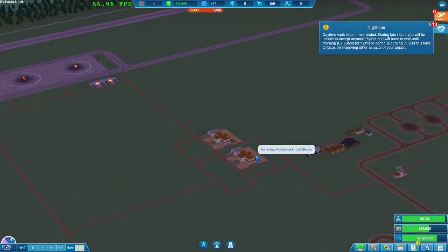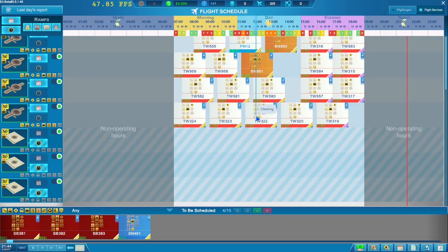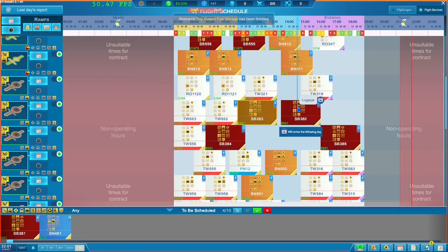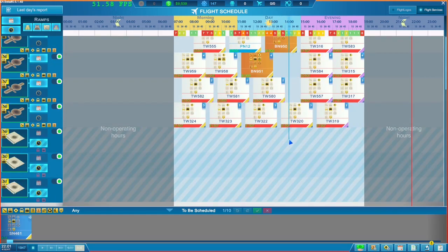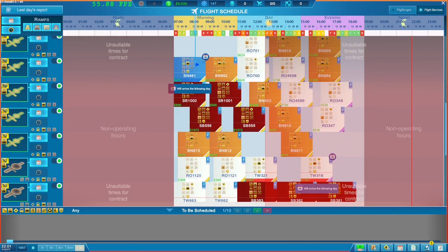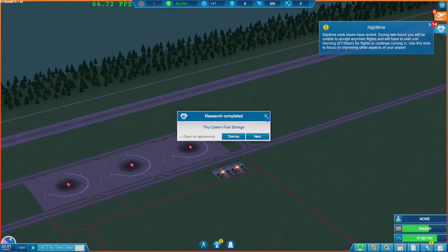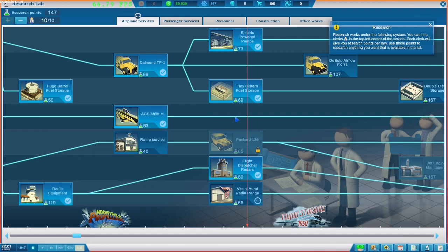With all our spending we still have 10,000 in the bank, which is not bad. Let's have a look at tomorrow's schedule — we've got some good gaps here now. I need to squeeze in a few of these big flights and get rid of some others. Okay, all three of them are gone. One of these needs a big runway. We now have the better fueling system — that could be pretty handy.